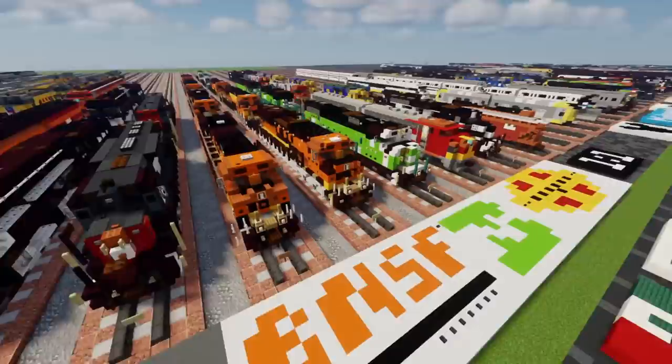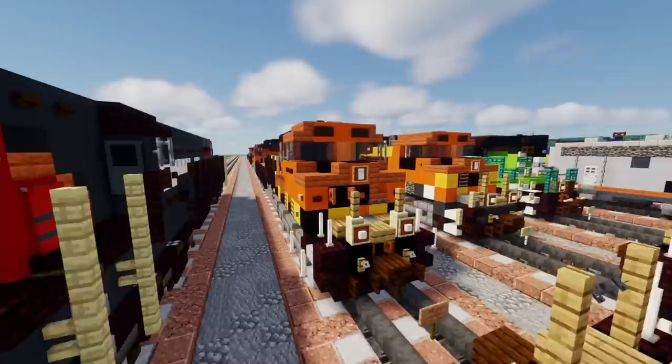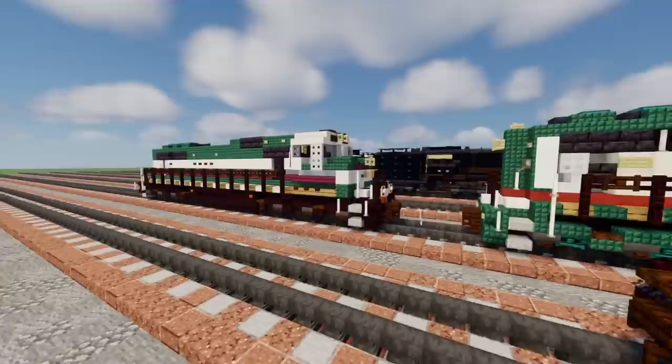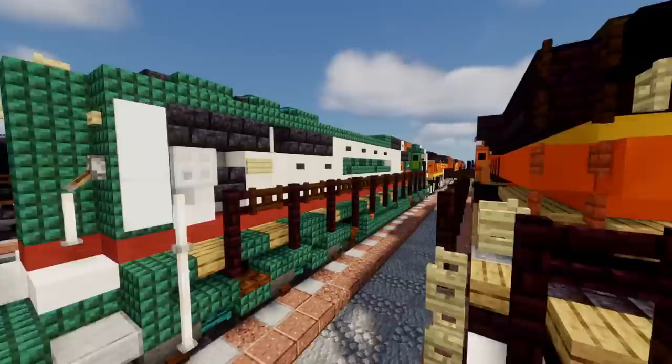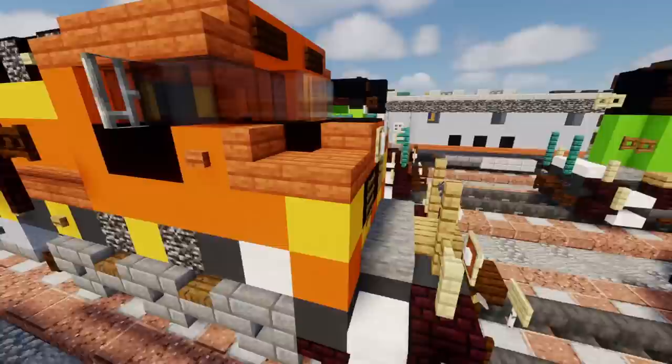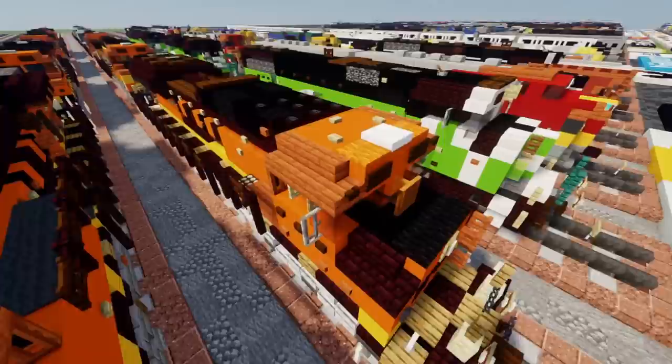Now we're moving on to BNSF. These orange locomotives — we have the ES44AC, then another one, basically a 25th anniversary version with different railway logos. Then we have an ET44, and then an SD40-2 in the H4 color scheme. Next track we have an SD70MAC in the Executive color scheme, and in front of it in the Vomit Bonnet color scheme. In front of that is also the SD70MAC. Then in front of that is the C44-9W featuring the Kismet collision animation. Then we have the SD70ACE.